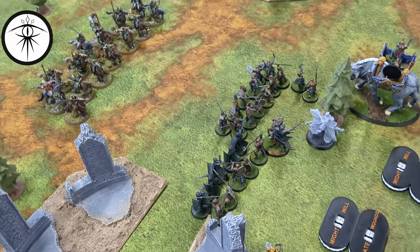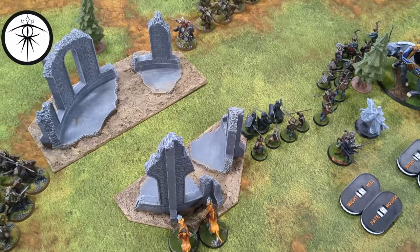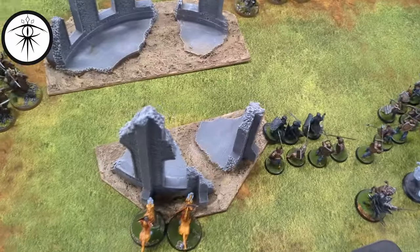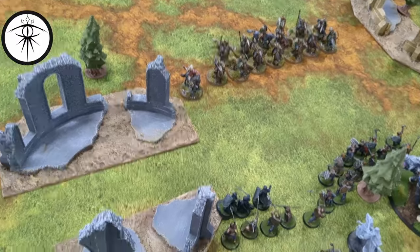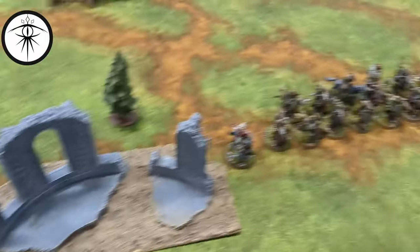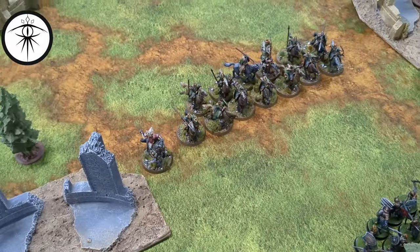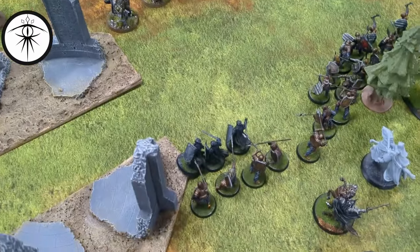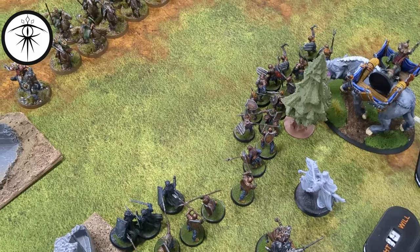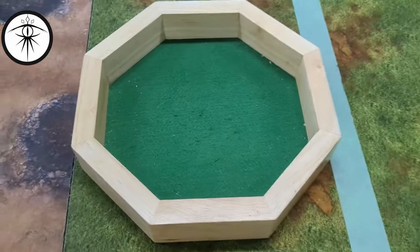We wrap up the first round. Mordor moves backwards — being cowardly. All the Rohan guys moved up. Orc shooting did absolutely nothing, but the Rohan throwing spears took out two Numenoreans and one Moranon in the front. Pretty unfortunate. We'll see how things progress.